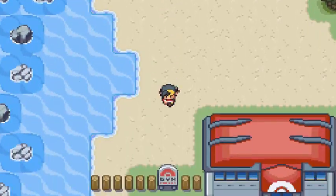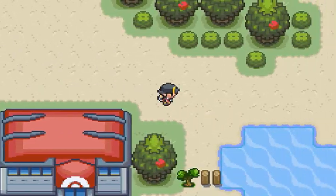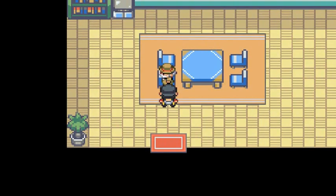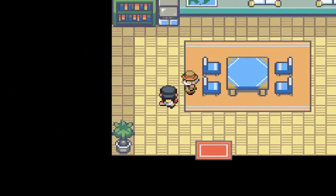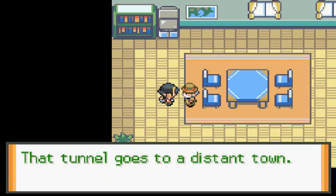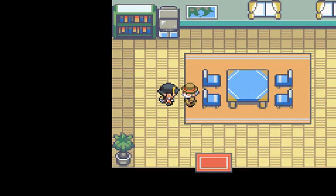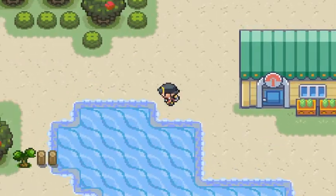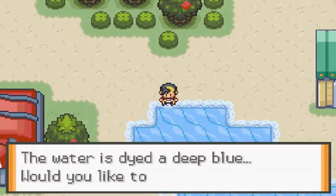I'm still feeling a little salty about what that rude trainer had to say, but we've got one more place to visit. This is normally where you'd trade for a Farfetch'd. Another NPC explains that over many years Diglett dug a large tunnel to a distant town, but unfortunately we can't go there. Luckily we can surf right here, so let's do that.